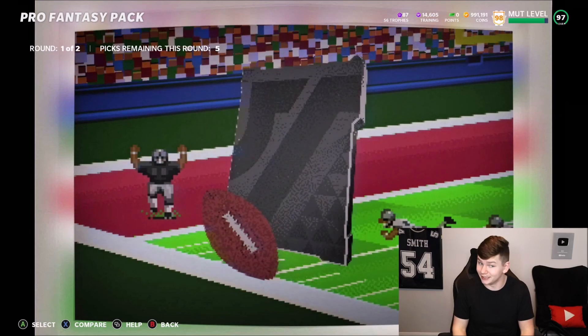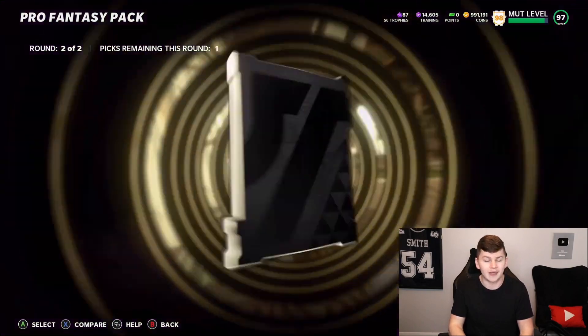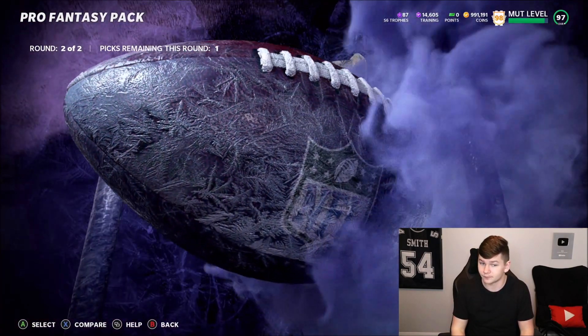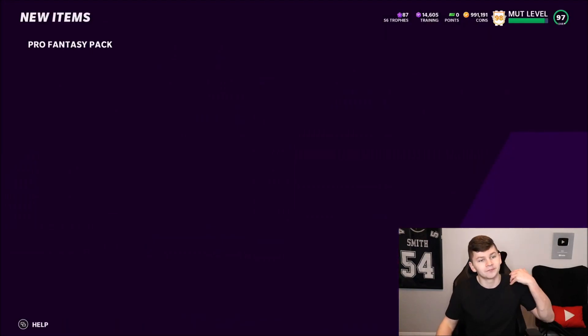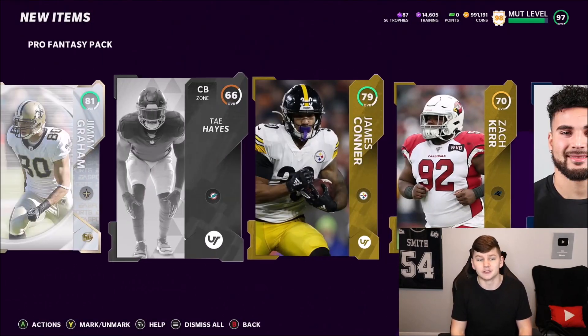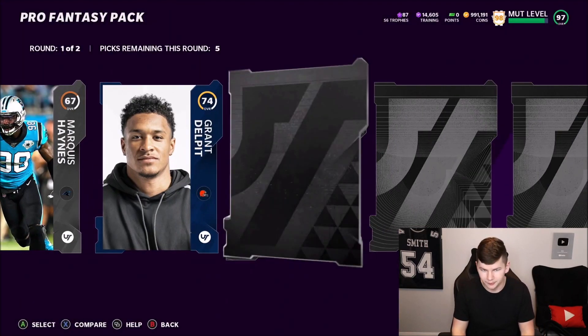We get an 81 Jimmy Graham. Round one, you get to keep all of these cards. We just need a decent elite here. 81 overall — that's not going to cut it, and we get an 80 overall. So some of these Pro Fantasies you're not going to get the coins back. That is not a good start.